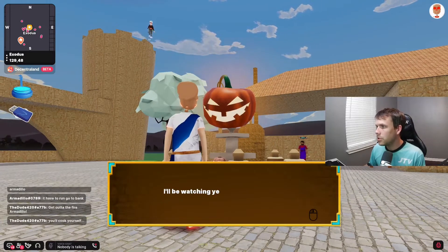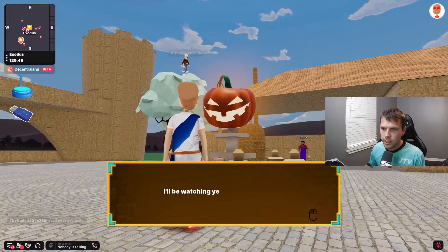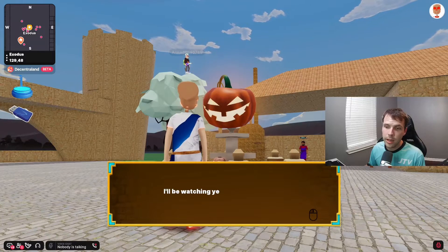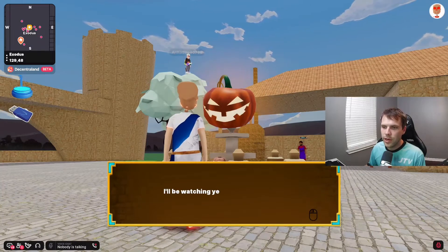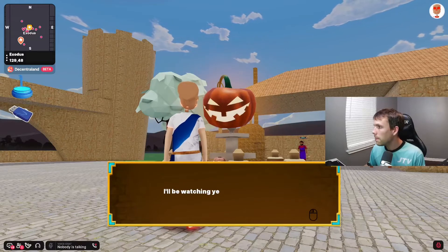The items you're able to claim are the hollow tunic top, the hollow tunic bottom, and the hollow sandals. These three items you can earn as many of as you can collect pumpkins for.